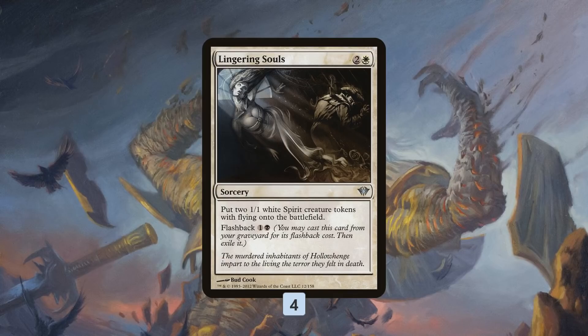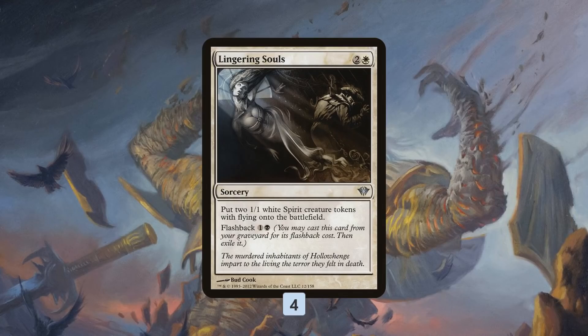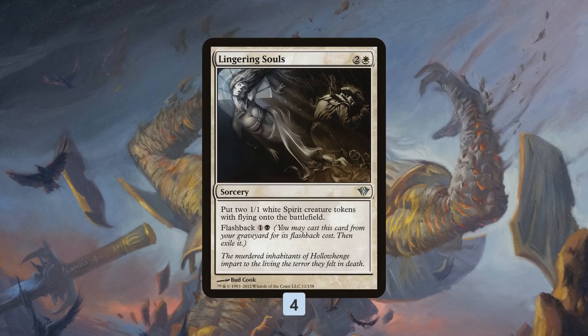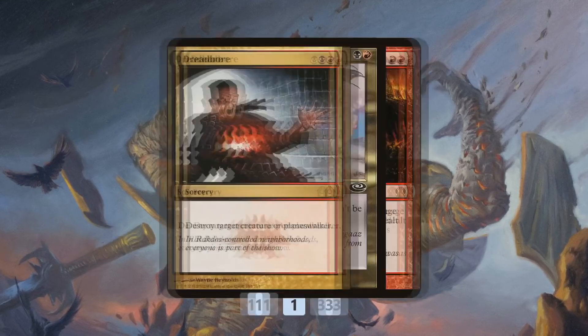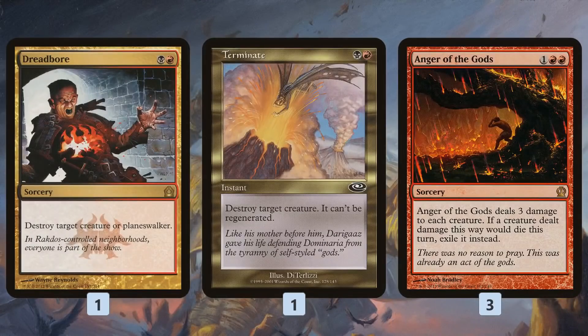Lingering Souls is included because we're a graveyard deck — it's very good against creature-based decks, grindy decks, and control. We can mill it, discard it, flash it back from the graveyard, and it gives us flyers to chump, stall, and stay alive while setting up our powerful finish. Once we're set up, we can get back Ashen Rider with Footsteps, exile two things, then next turn do it again with Unburial Rites.